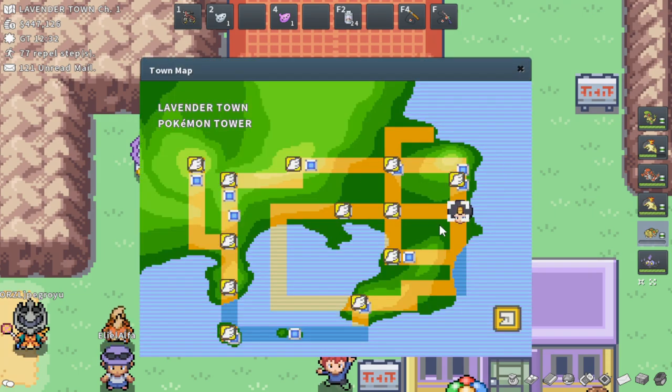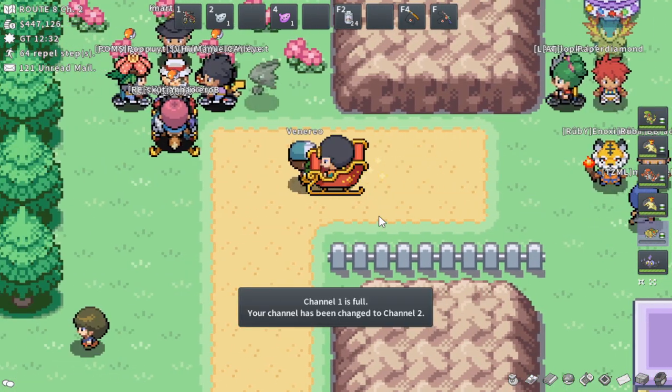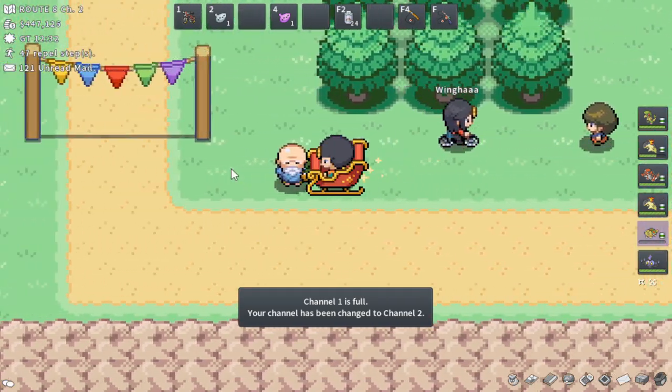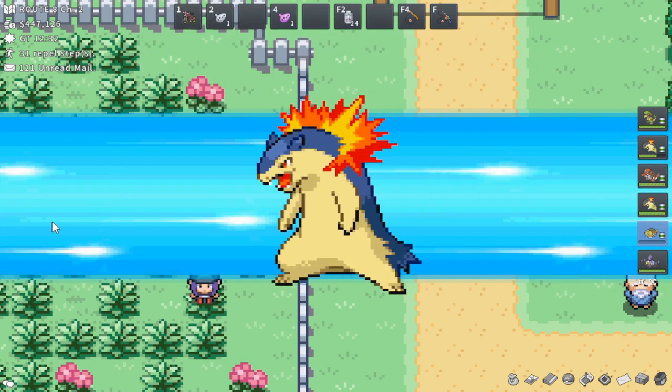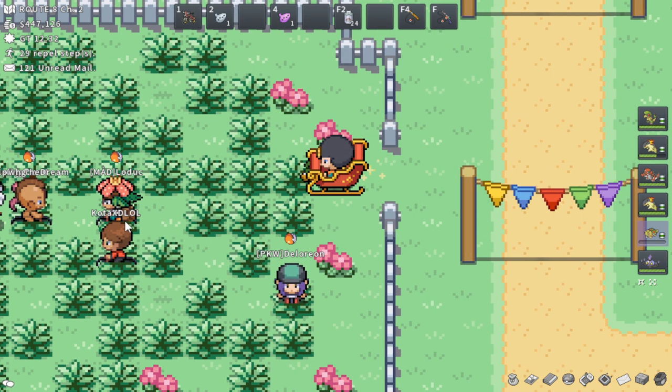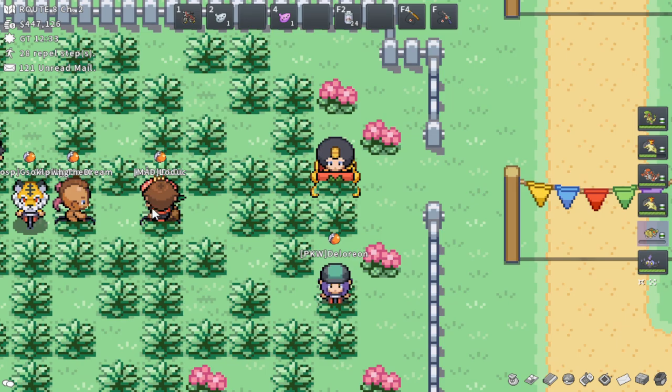The next one is Alpha Meowth. Starting here in Lavender Town, he's on Route 8 — this should be a super simple one. You just come over here, you have to cut through this tree using Cut, and Alpha Meowth will be right in the middle of this grass patch. You can see people battling him here.